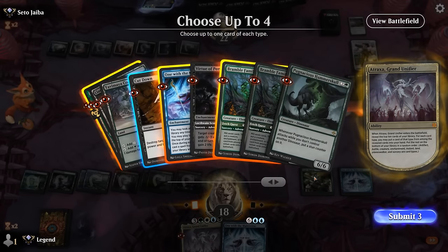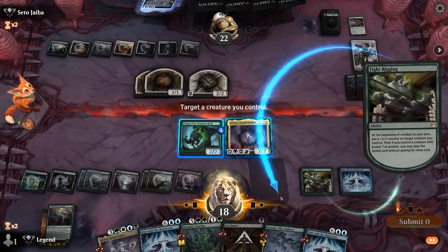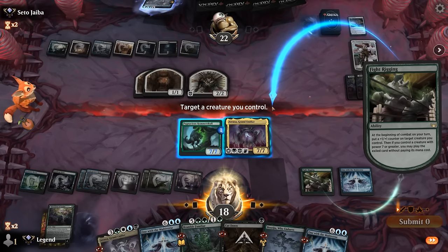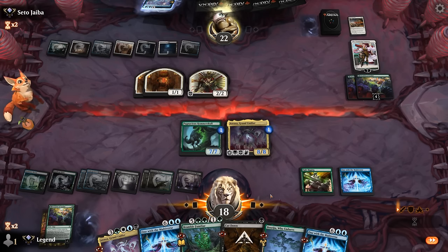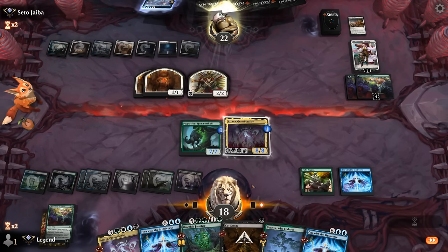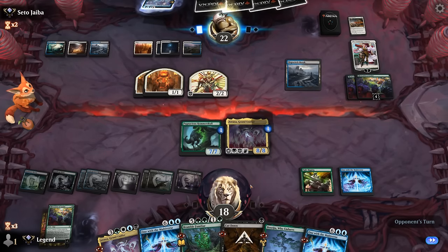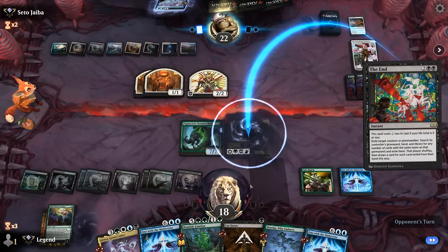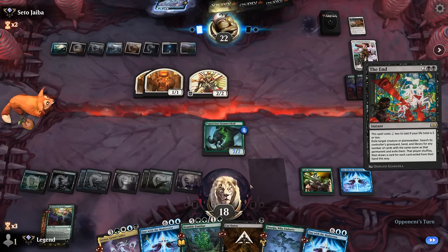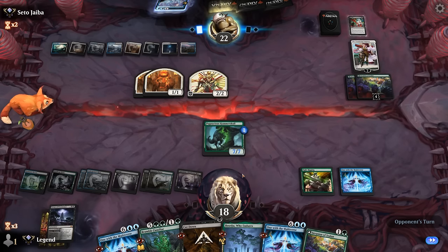Boseiju can maybe blow something up, and there's a Cut Down. Grab another One with the Multiverse — the counter can go on Atraxa since we're not attacking with Hammerskull anyway. It's still going to be a pretty grindy game to actually close things out. In the end, the opponent exiles Atraxa including the copy in hand, making it more difficult to win.